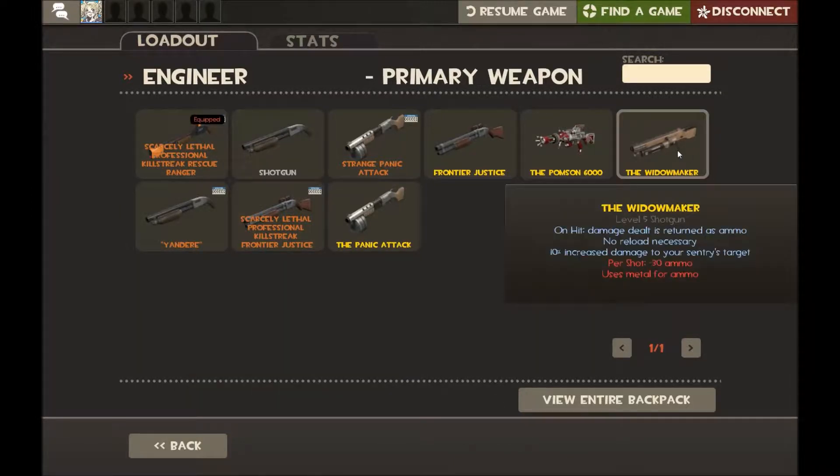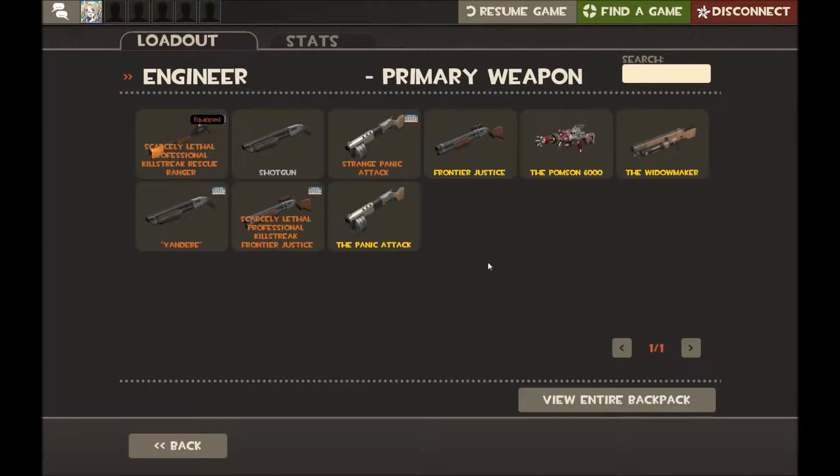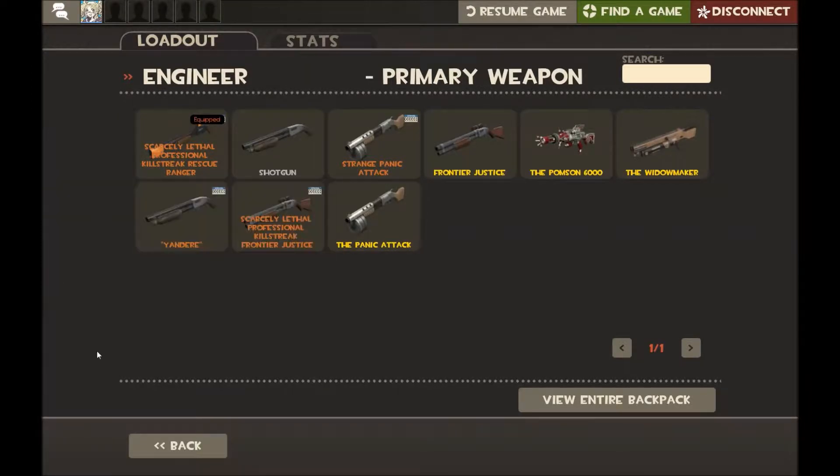Widowmaker? What a joke. Bonus damage towards whatever your sentry is shooting? Your sentry is just going to kill it anyway. You should not be dealing damage with your primary weapon as an Engineer. Any primary weapon is going to deal negligible damage compared to what your sentry puts out. Just ignore that you have a primary except for the Rescue Ranger.